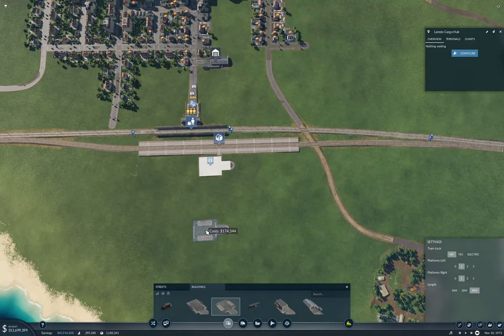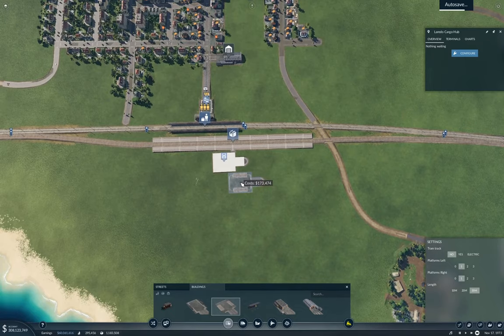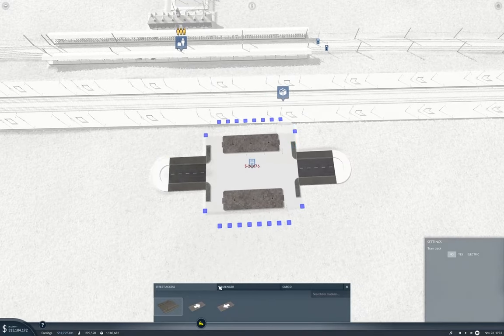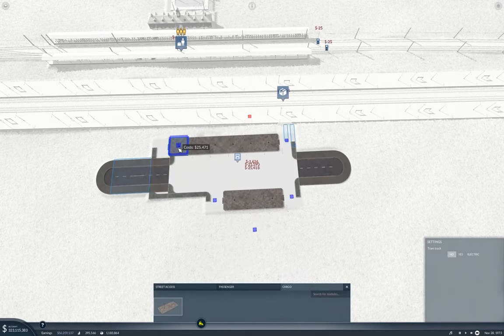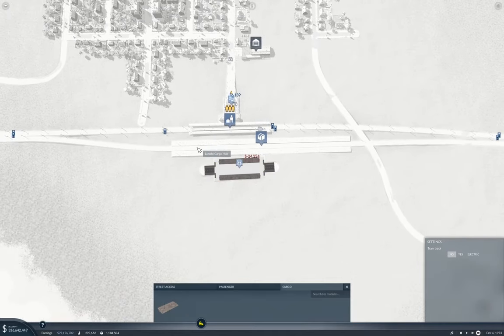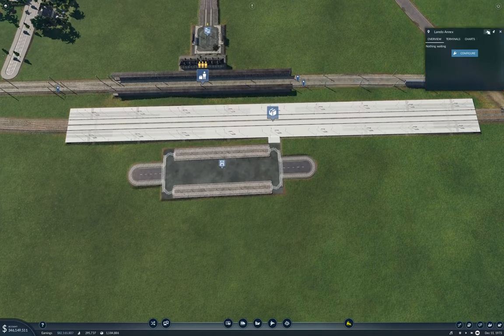Now that will do nicely. Now I'll configure that, and I'll stick one of those out the back. Cargo - I'm going to extend the cargo platform a little bit. That's probably as much of a cargo platform as we need. And this is going to be the Laredo cargo hub as well.